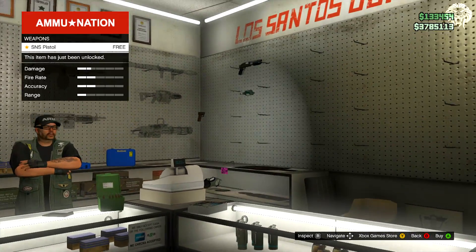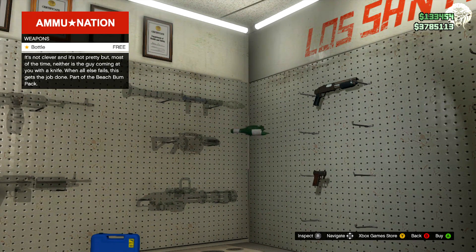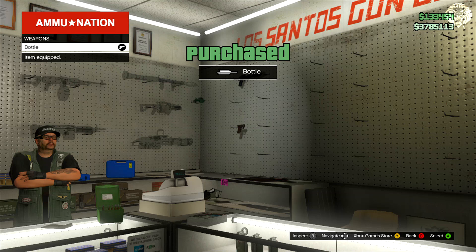To get it, you need to go to any Ammu-Nation store. Drive in and on the second wall, which is basically reserved for DLC, there's kind of this entire blank wall that had only the sawn-off shotgun until now. That wall will now feature the two new weapons in the Beach Bum DLC. I'll cover the SNS Pistol in another video coming shortly, but there is an entire wall reserved for these new DLC weapons, and that's where the bottle will be.